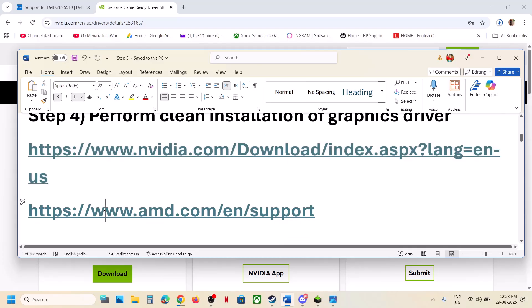AMD card users do the same thing: go to the AMD website, select your graphics card, and update your graphics card driver.